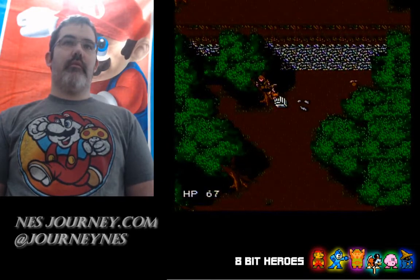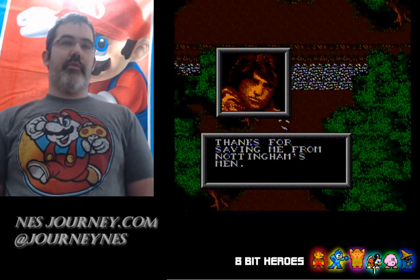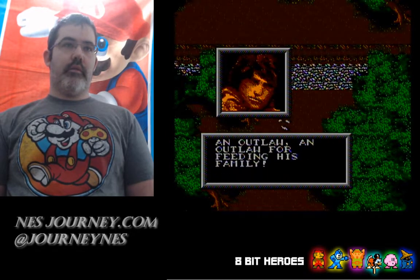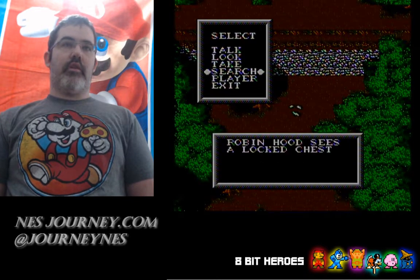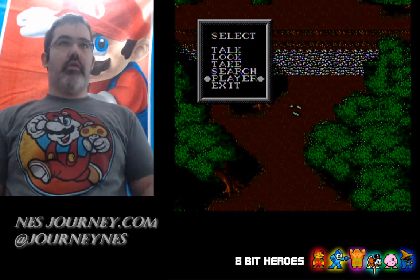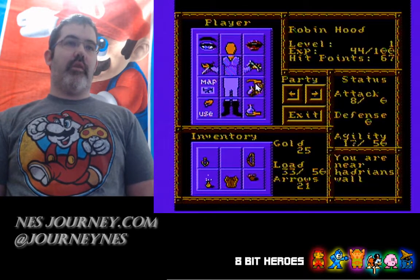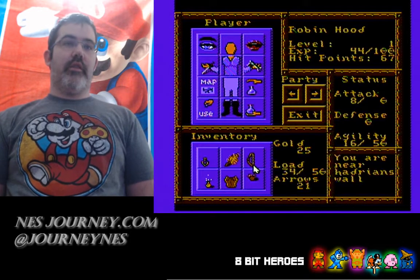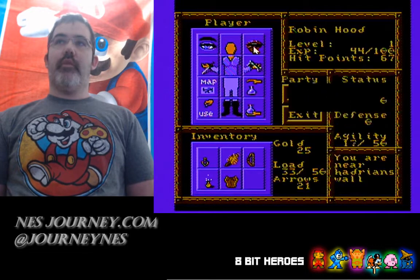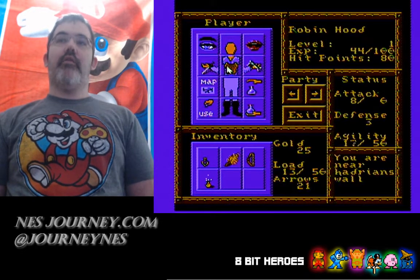We'll skip the dialogue. There's this kid here - 'Thanks for saving me from Nottingham's men.' There's a locked chest - maybe I have to search it. Do I have a key? I have a key! Okay, so let's do that. Both hands. Let's eat this apple real quick to get our health up. Does this mean I can put on armor? I like it, I like it.